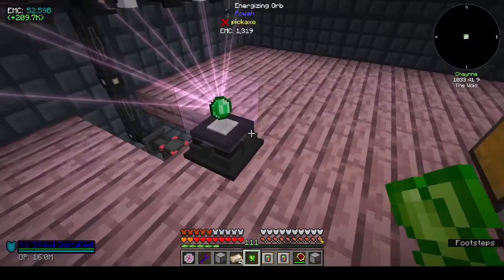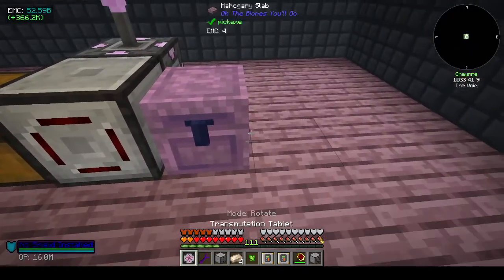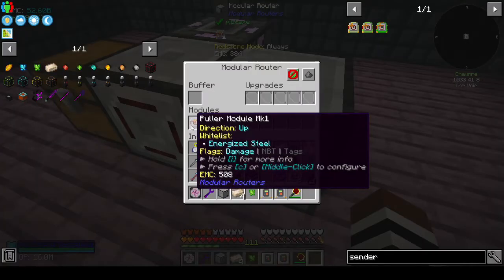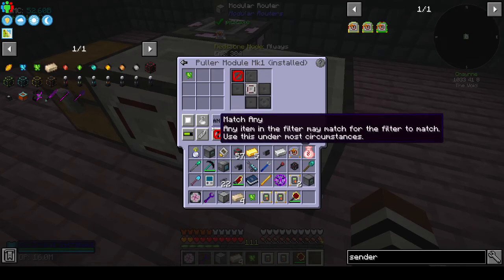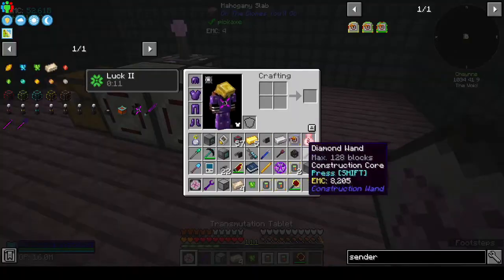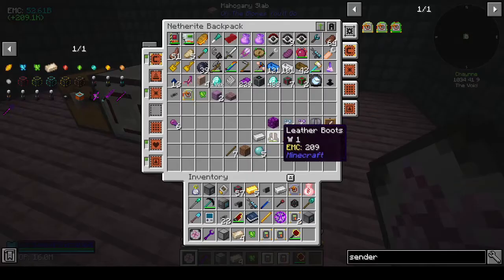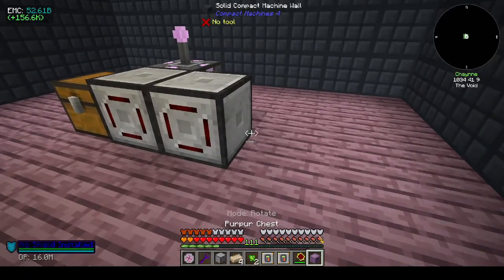All right, this will do pulling. So we want to pull from the front and we want a sender. Do I have another sender? Nope. We need the other chest. It wasn't the chest, it was just because it wasn't blacklisted. I should say blacklisted.